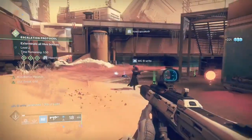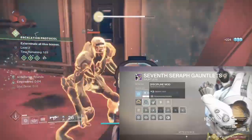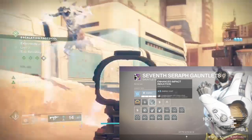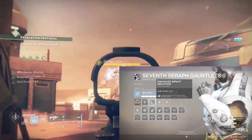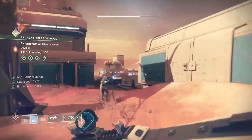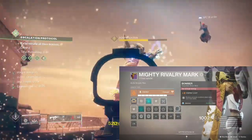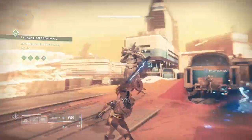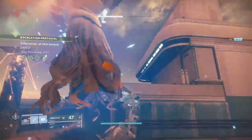To max out the grenade build, spec into a few additional mods. Obviously any discipline mod to max out your general grenade cooldown is a must. Also consider Enhanced Impact Induction on your gauntlets — this arc affinity mod gives a boost to your grenade cooldown when causing damage with a melee ability, so ballistic slam can supplement any grenade downtime. You can also use the solar affinity Bomber mod on your class item to boost grenade cooldown when using your class ability. A Demolitionist perk weapon would be an added bonus but isn't essential given all the mods we've already stacked.